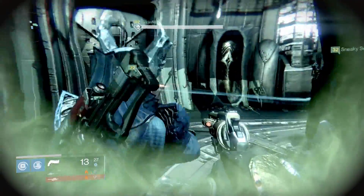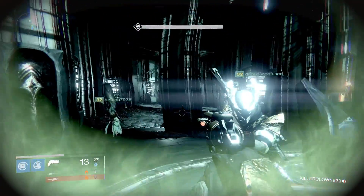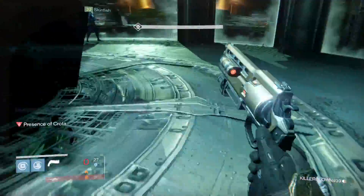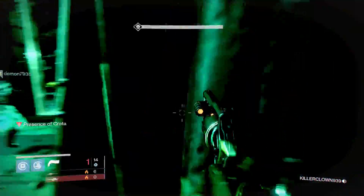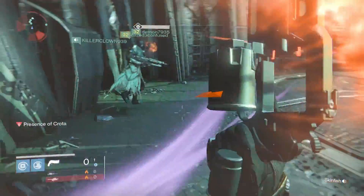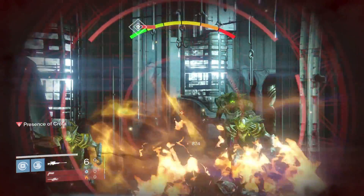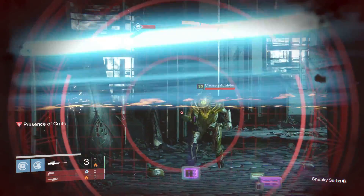Once this is done, all you need to do is get kills with your Icebreaker, and every single kill will award you a piece of heavy ammo. It's also important to note that you want your primary drained to zero as soon as the windows open for the Crota fight.